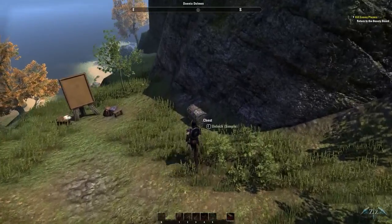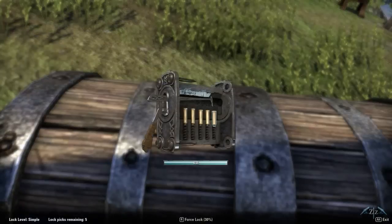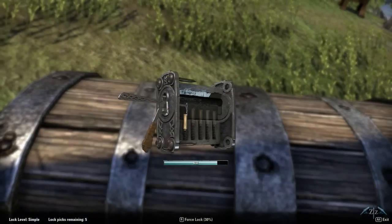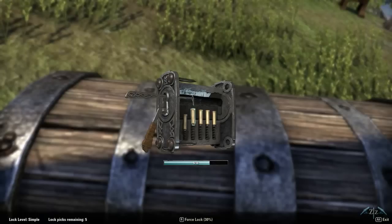Next you gotta find a chest that is just scattered all over the world, kind of tucked away. Now when you first start lockpicking you can press R to force the lock, or you can move the mouse left and right to pick the tumbler you want to work on.